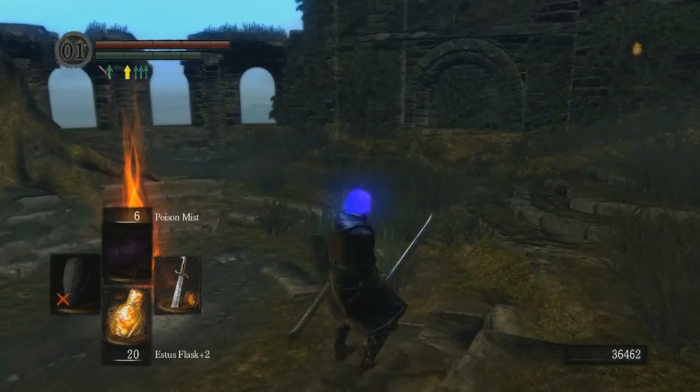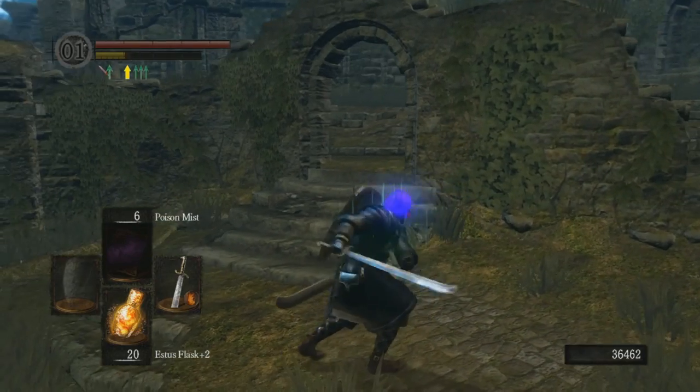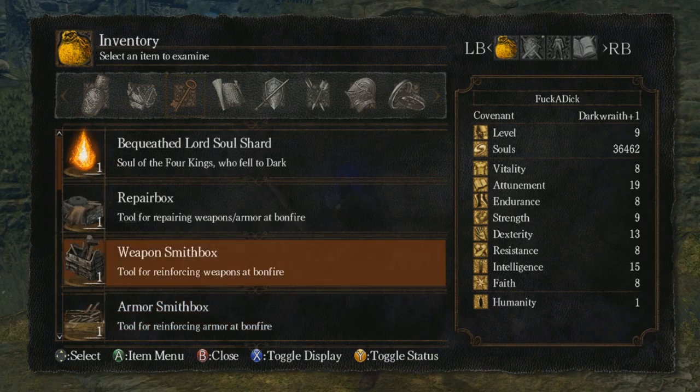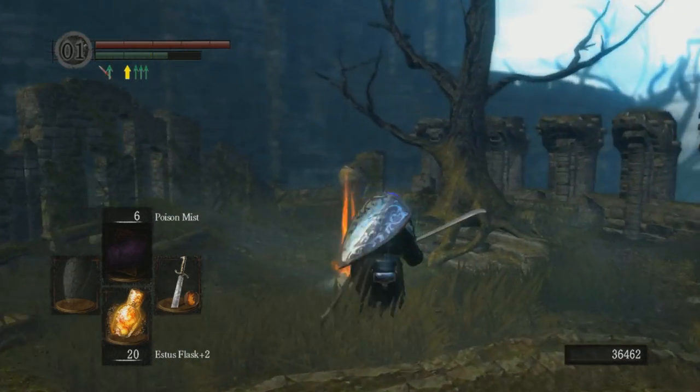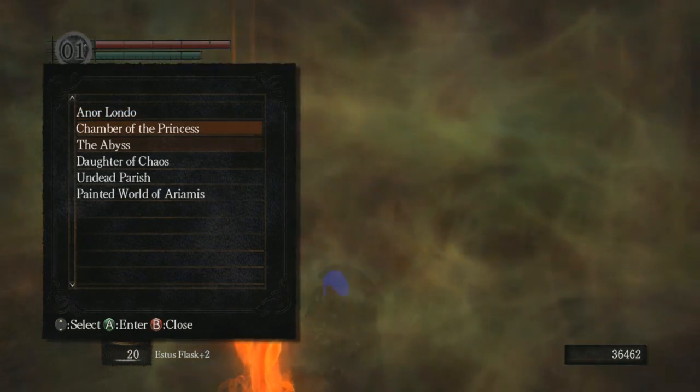My strength is so low I can't actually use the Grass Crest shield, but it allows me to do this so I'm going to use it anyway. How many Lord Souls do we have? We have the Four Kings and that is it. So we have to kill the three boss bros and then go to New Game Plus and pick up copies of all the spells I need.